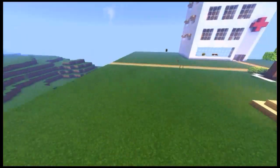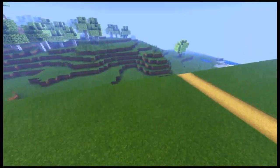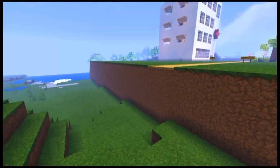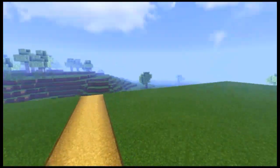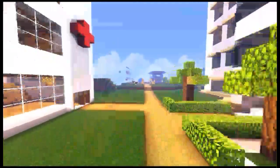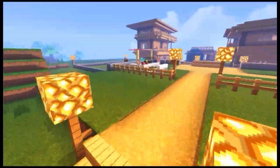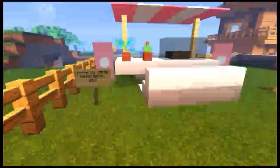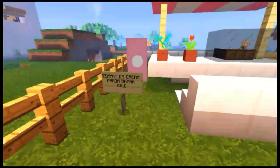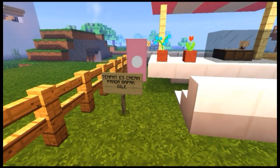Di sini saya saat mendownload ada yang salah, jadi kepotong. Aslinya ada mall dan kebun binatang, tapi kepotong. Maaf ya guys. Jadi kalau kalian bisa jangan kepotong. Di sebelah sini ada juga tempat es krim pada bapak gile. Bapak gile dari tadi. Di sini ada tempat es krimnya.